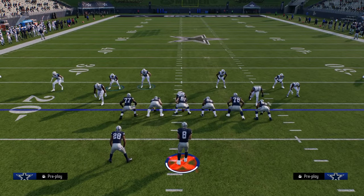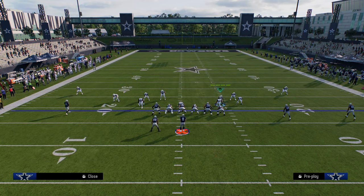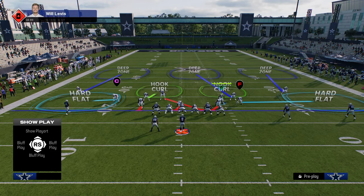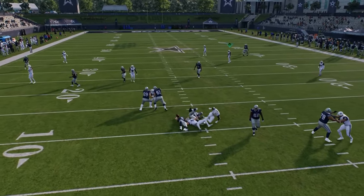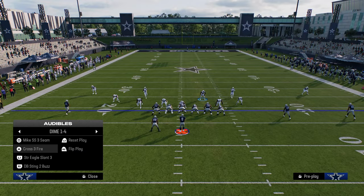What you're going to do is just send four out of this, setting your coverage up however you want. You'll notice the safeties come down a little bit more in Dime 1-4-6 than they do out of Dollar. But basically this is the concept — you're just going to stand over here and you'll see a lot of times you'll get this kind of Cross Fire type of pressure. So this is a great little defense.